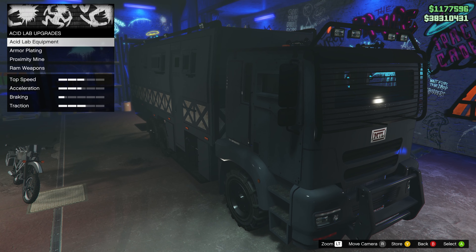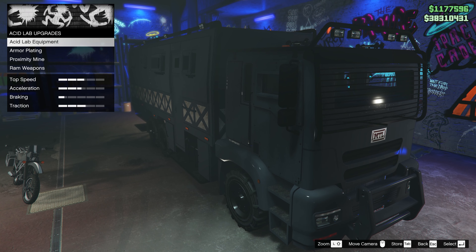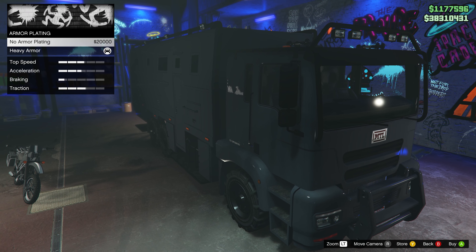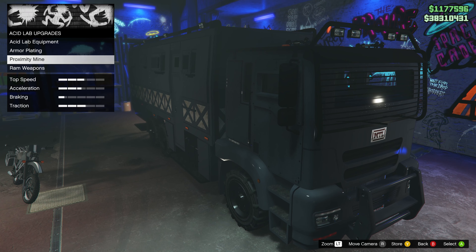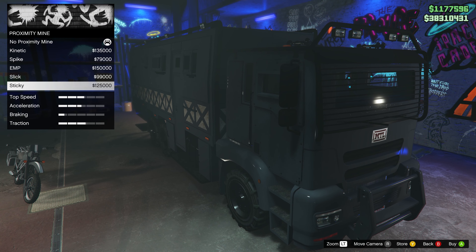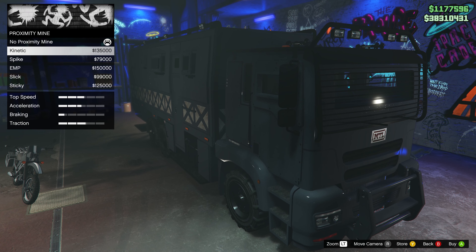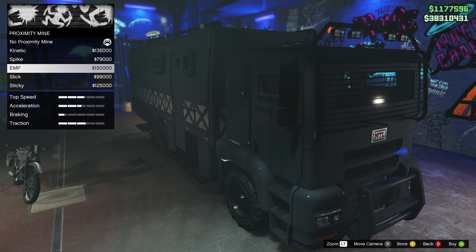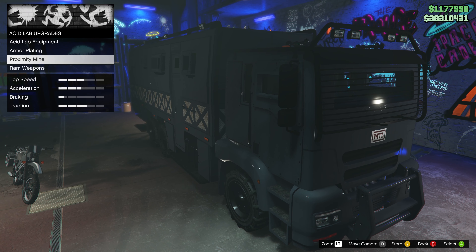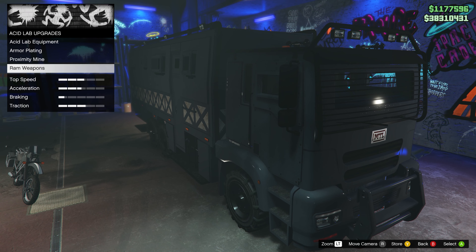We've fully upgraded it, as you guys can now see — that is the most important thing. We could literally just take this out now and be done with it, but obviously we're going to fully upgrade this thing. So armor plating — it already comes with the heavy armor, so we're going to keep that. For the proximity mine, we can do kinetic, spike, EMP, slick, or sticky. I'm going to leave that and have you guys let me know in the comments, because I'm not familiar with all of those.